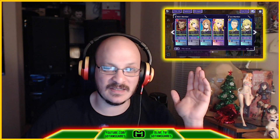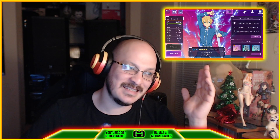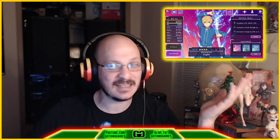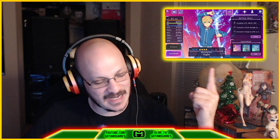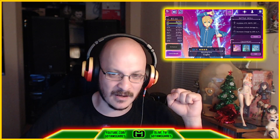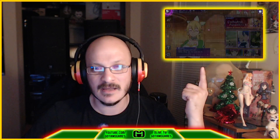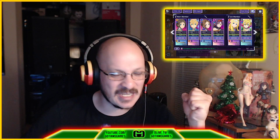Now we're going to take a look at Mr. Steal Your Girl Eugeo. Mr. Steal Your Girl Eugeo is on the slower side, which does not help, but the fact that he's a tank does help him. Sitting at 303 speed, he's going to be outsped by a lot of characters. But again, he's a tank, so he won't be killed by them quite as easily — except maybe by Alice. I want to say I don't think she can one-shot him, but maybe she can.